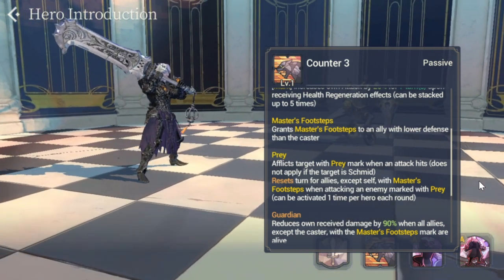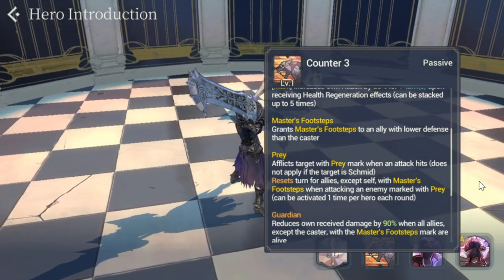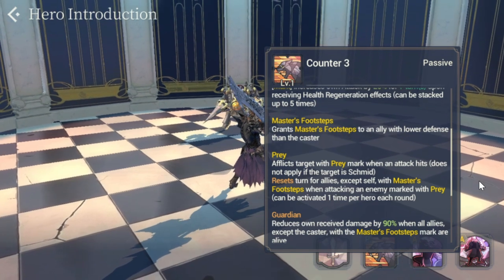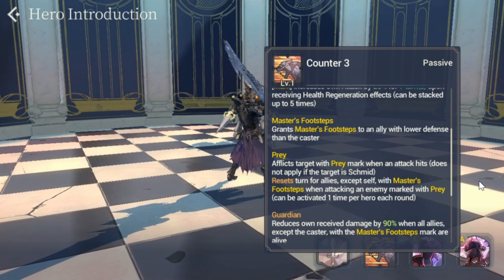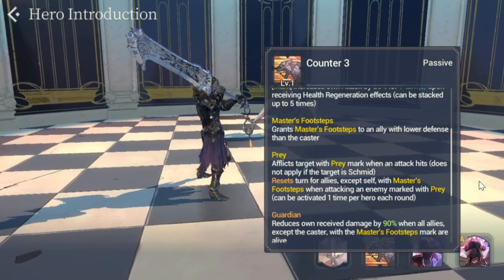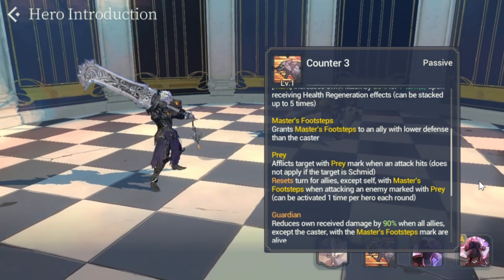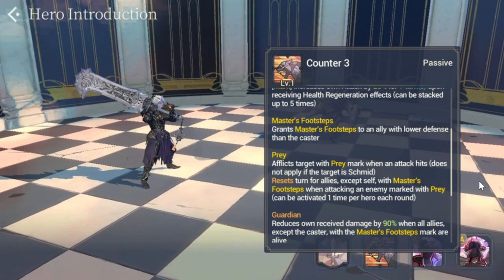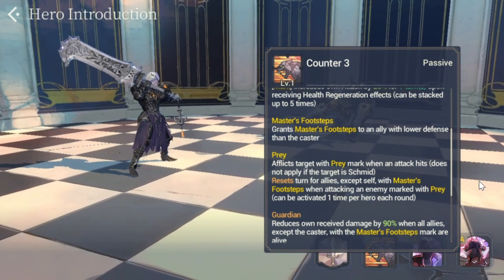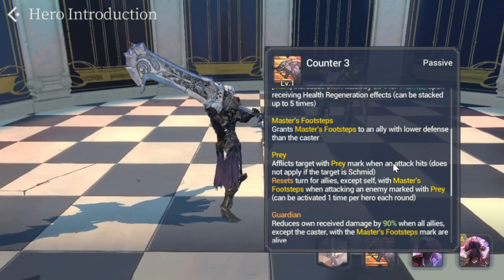Next is Prey — afflicts the target with a Prey mark when an attack hits. Note it does not apply if the target is another Schmidt. It resets the turn for allies except self with Master's Footsteps when attacking an enemy marked with Prey. This can be activated one time per hero each round. This is why your teammates need to have lower defense than Schmidt and be affected by Master's Footsteps.